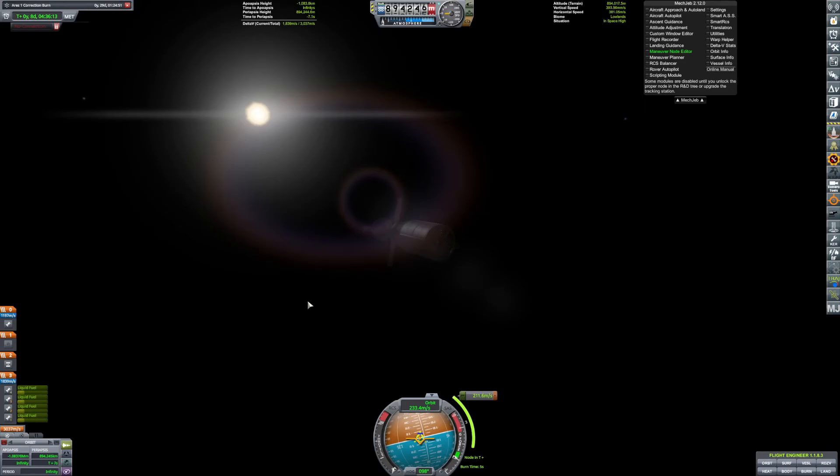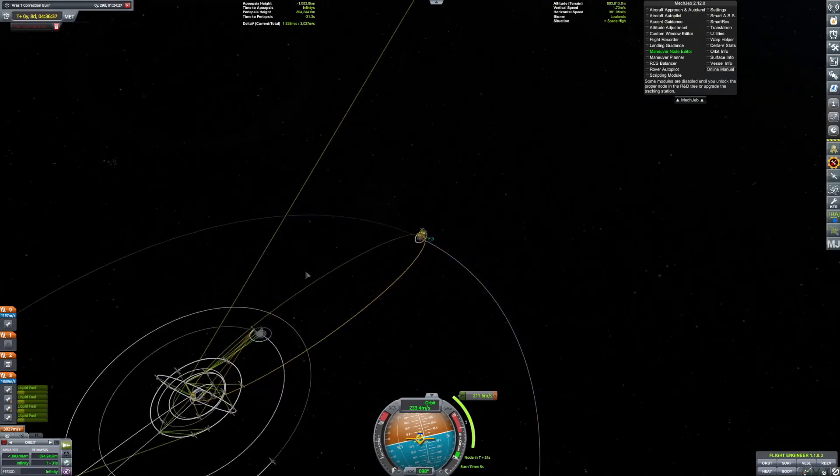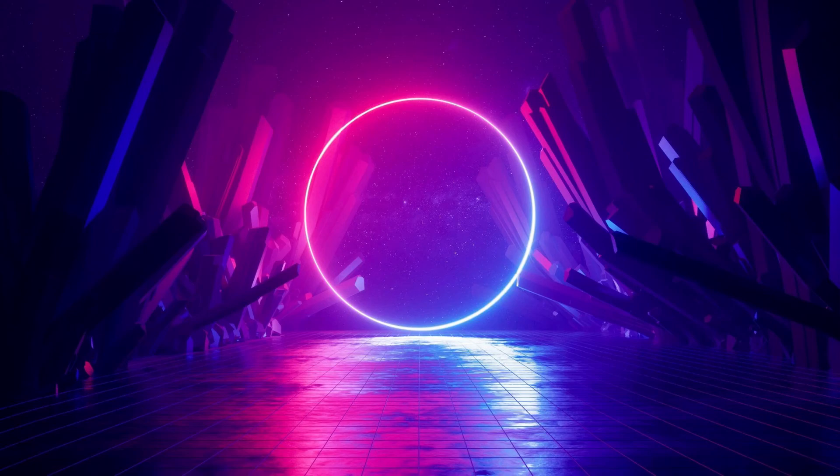As soon as we reach Minmus we're gonna do an orbital insertion burn and bring ourselves there, and that's it. I didn't actually catch that on camera — well, there we go, that's the end of the episode. If you really liked it, please make sure to subscribe and I'll see you guys next time.